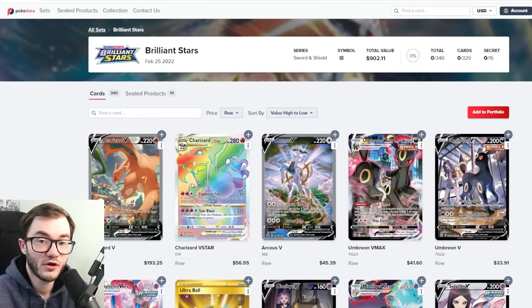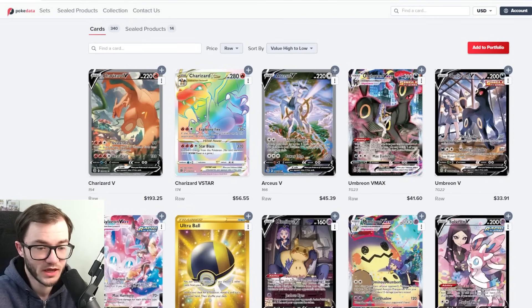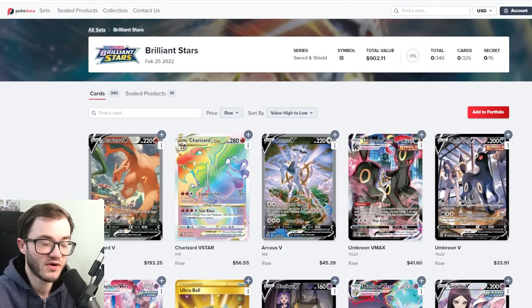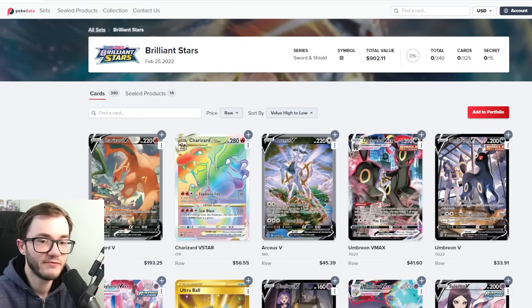At number 9 we have Brilliant Stars — a fantastic set — coming in at $902, not quite reaching $1,000 yet, but it might. The big art Charizard sits at $200, then the rainbow Charizard at $56, Arceus at $45, and the Eeveelutions are ticking up too. This set is no longer in print, booster boxes are on the rise, and the Charizard has basically doubled in value over the past couple of months. I expect this set to reach around $1,000 in the future.